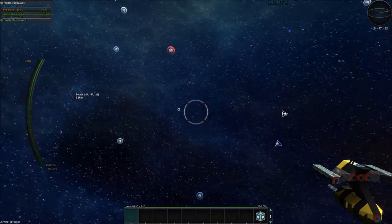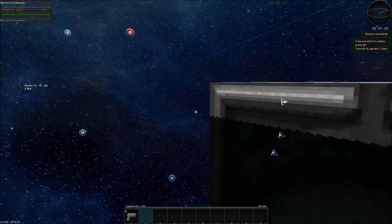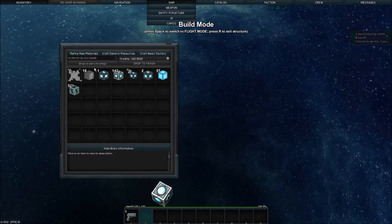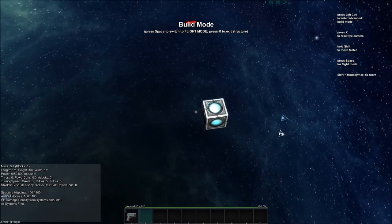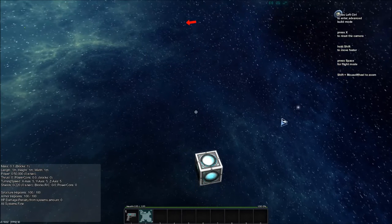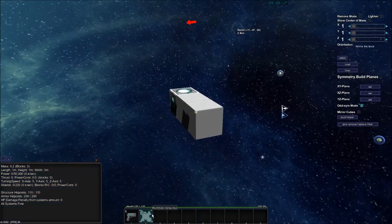Okay, we're gonna face this way - let's just face sector direction. We need to hop into build mode. We need to build our drone bay so we'll just make a frame, like a shell of it. Let's turn on some symmetry - actually we want this one.